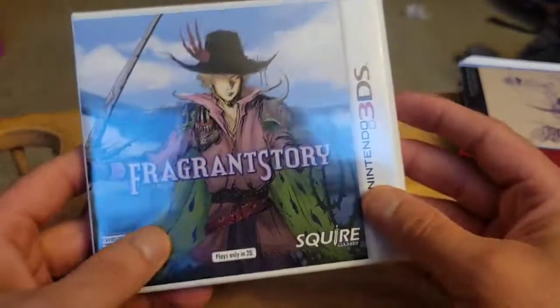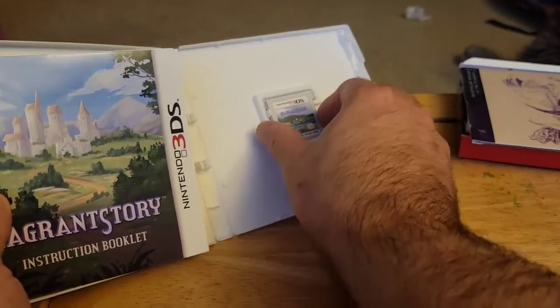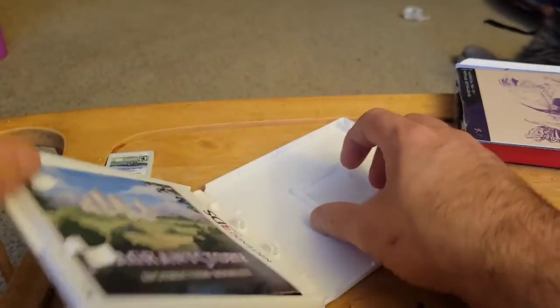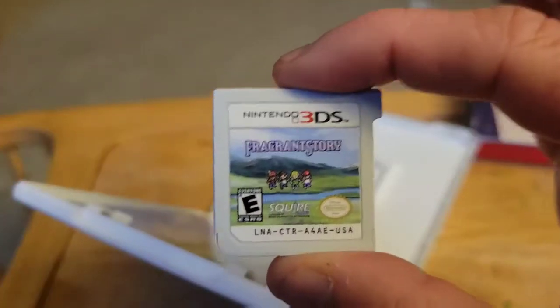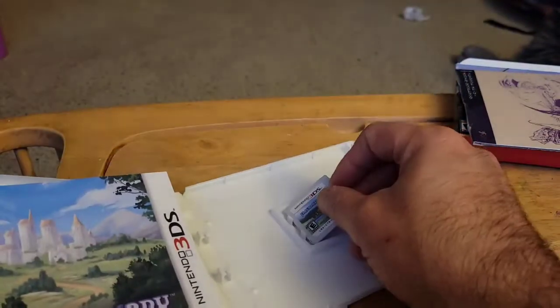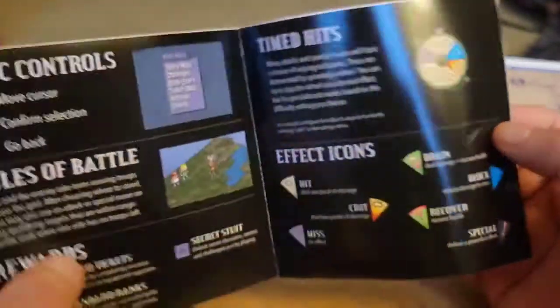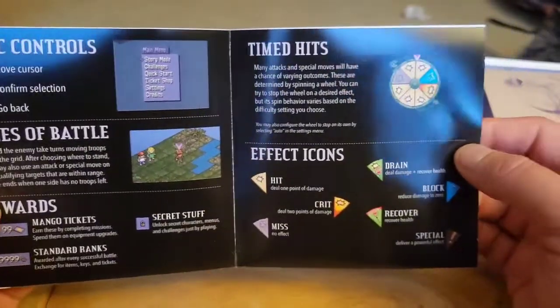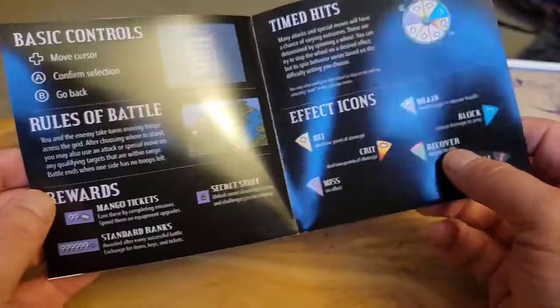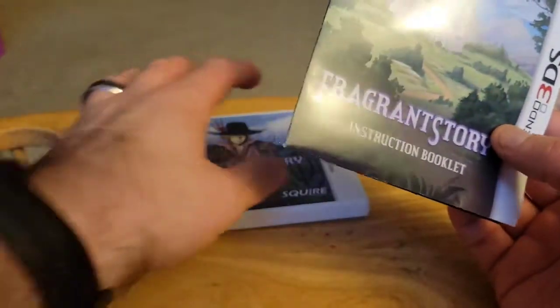Here's the case. It plays in 2D only, which I'm kind of upset about honestly — I wish it were 3D — but it's okay, it still plays really good. Here's the game card. And I was actually surprised to see this little manual here. Now it's not very long, like two pages, but it's still pretty cool to see. You don't see 3DS games having physical manuals even at a page long, so I was really happy to see that.